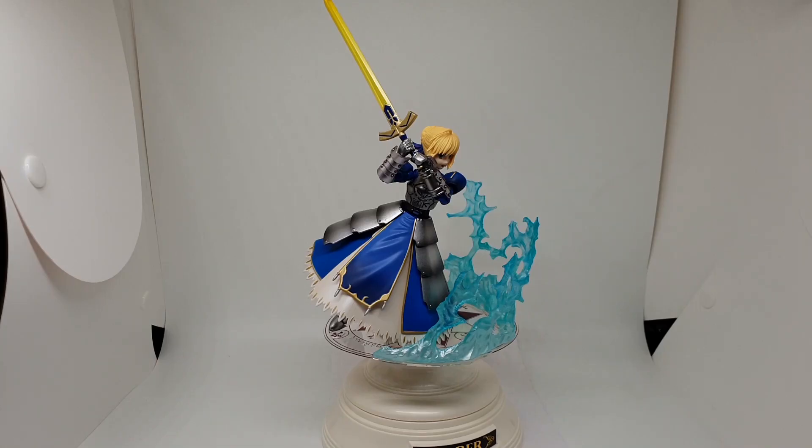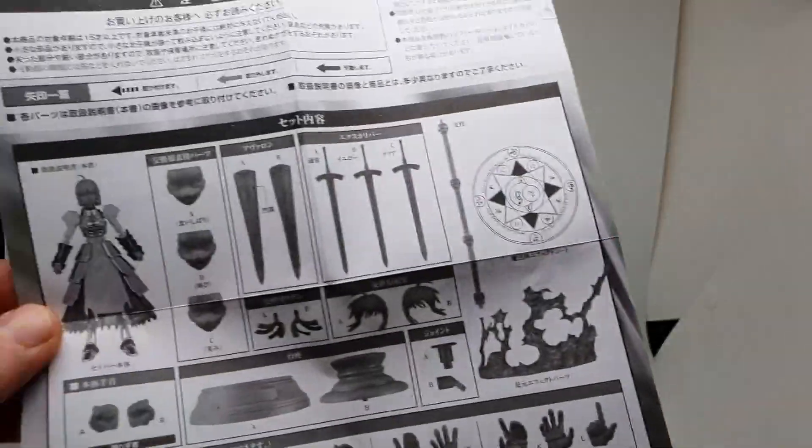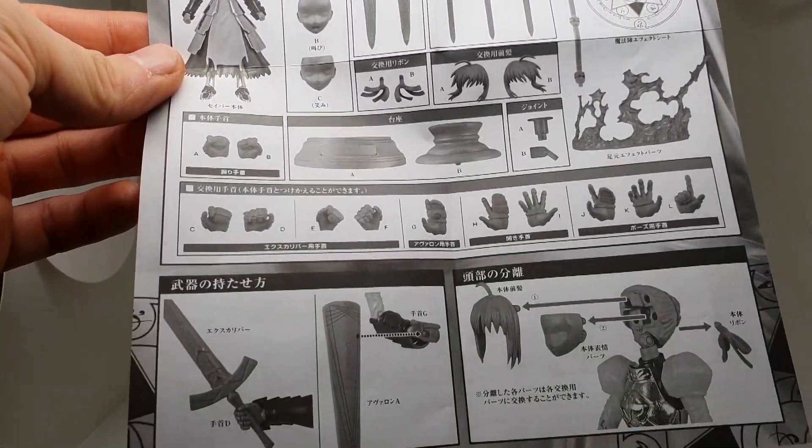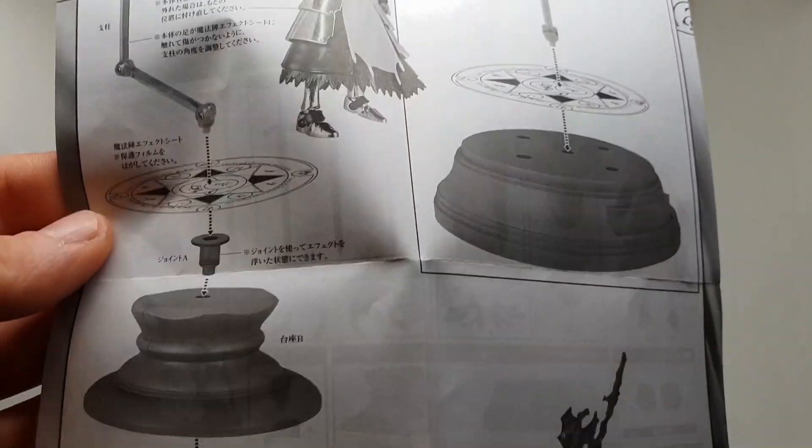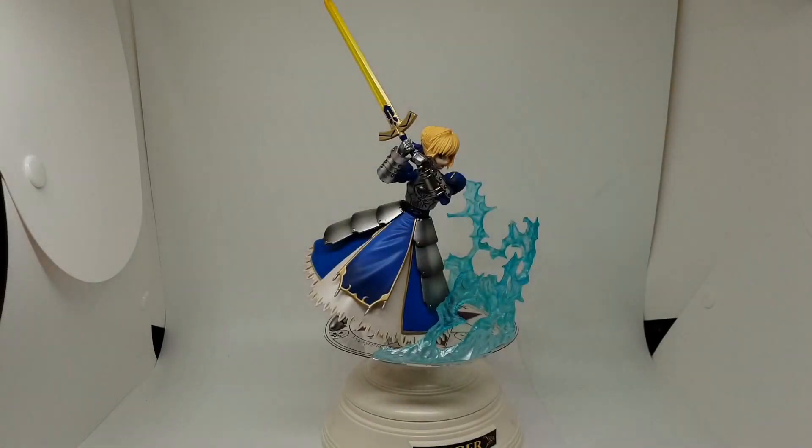Let's go for the last part of the presentation and conclusion of this Saber of Fate Zero by Bandai Tamashii. So are there any good points or any bad points, I will tell you in a few moments. I will present the manual as I didn't show you at the beginning — I forgot. We have the game of hands, we can see what we can do. We have the back with the socket that can be dismantled in two parts. You can see the photos of the batteries — we can do multiple poses of this Saber — and I haven't done all because we can do many poses on the other side.